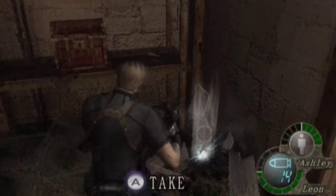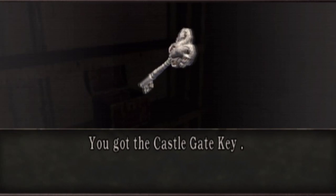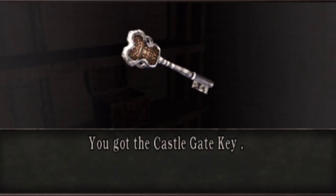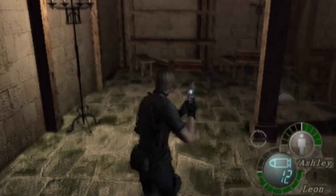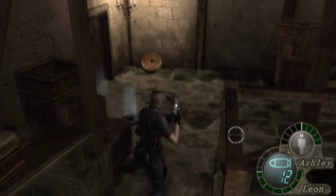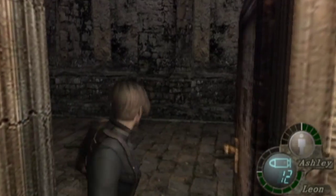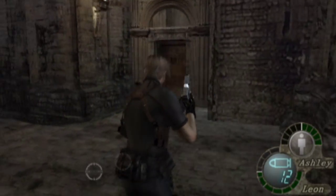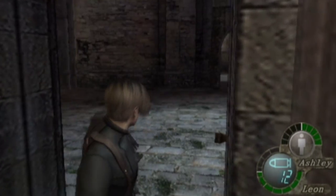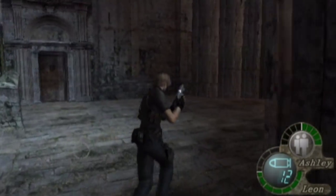The reason I came to this door is because of this key - this is the key you need to proceed to the next level. After getting the key, when the animation of picking it up finishes, you want to instantly turn around and shoot the red barrel. If you're fast enough you'll be able to kill everyone - there are around four to five enemies here holding maces trying to kill you. If you're fast and accurate enough, shoot that barrel as soon as the key animation finishes and you'll kill a bunch of enemies without wasting so much ammo or health.